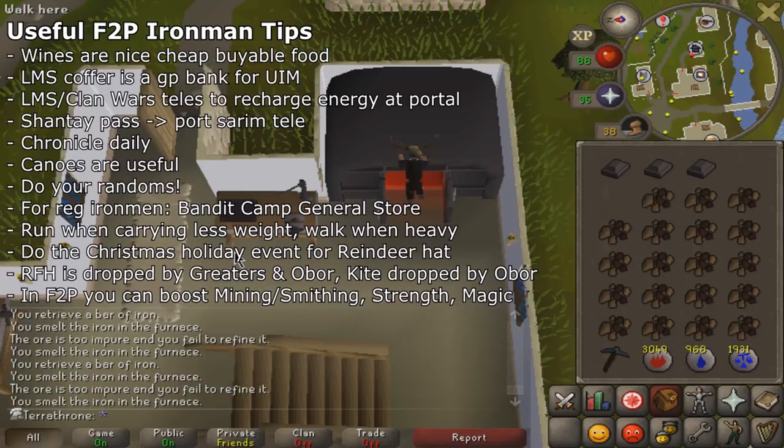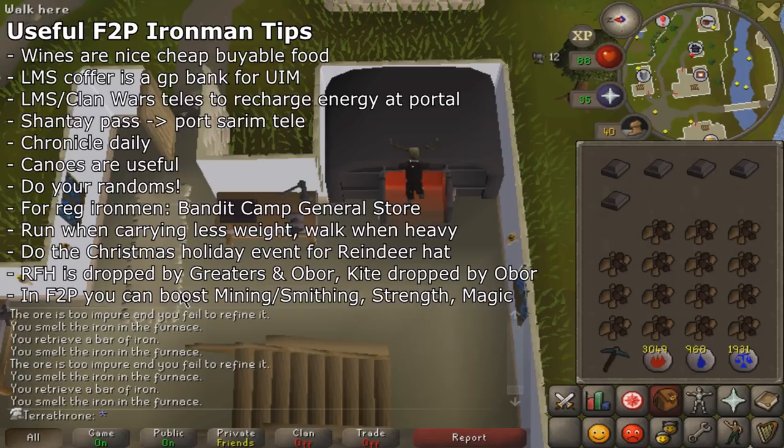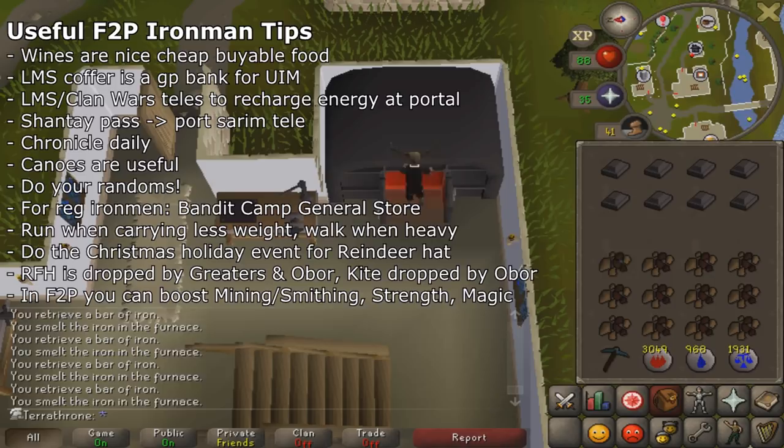There's an item called the Chronicle, which you can buy from Diango in Draynor. You can buy 10 teleport cards with it per day, and it will teleport you right outside the Champions Guild. This is a nice daily thing to do — it's pretty quick to get to Varrock Southwest Mine that way, and it's a one-inventory-space teleport, which is handy since most free-to-play teleports require at least two or three inventory spaces.